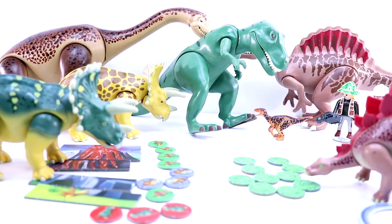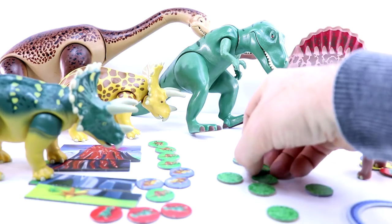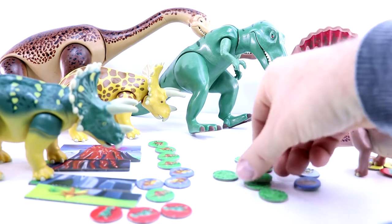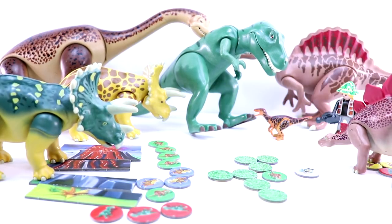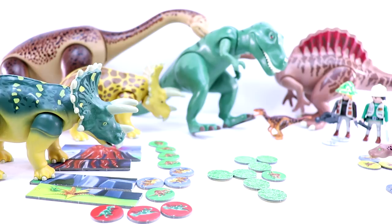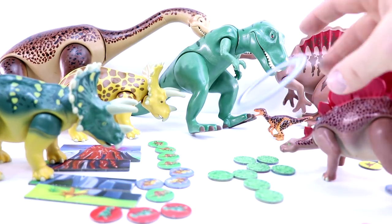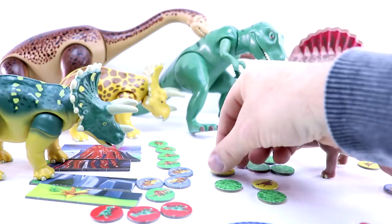Stegosaurus — blue. There we go. Stegosaurus has scored a blue, but also scored an explorer, so that explorer is safe. Stegosaurus gets another turn and really needs it — red again. Three yellows. Really needed to score that.